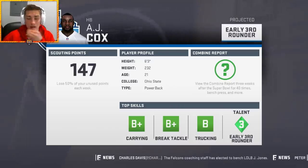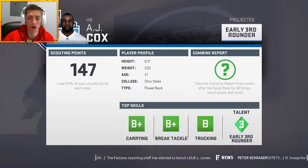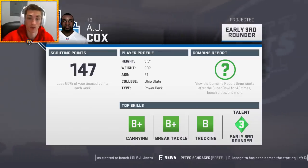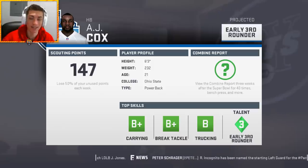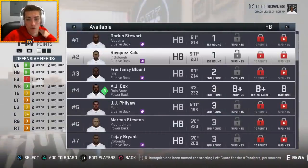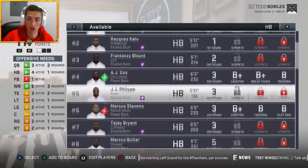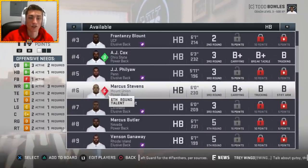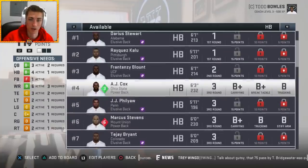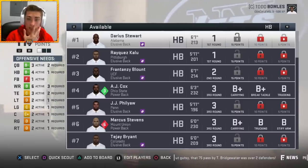He's got B-plus carrying, B-plus brake tackle, and B trucking. Brake tackle is a new attribute in the game — very similar to trucking. You'd like that for a power back, and you're even looking at some of the elusive backs for high brake tackle as well. AJ Cox is okay — early third-round talent — not really at the top of my board. Marcus Stevens is very relatable to AJ Cox; it's really going to be dependent on speed to see which one gets the edge. They're very similar players even though one is sixth-round projected from a small school and the other is third-round out of Ohio State.